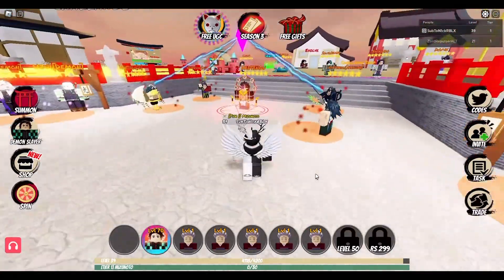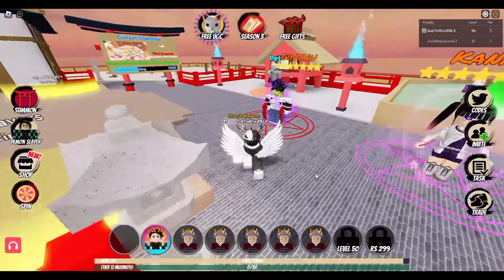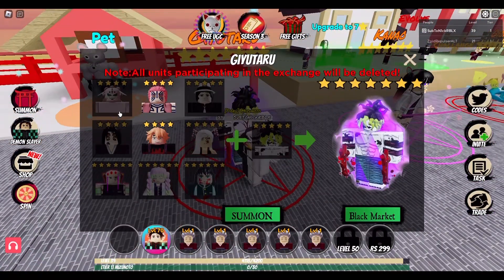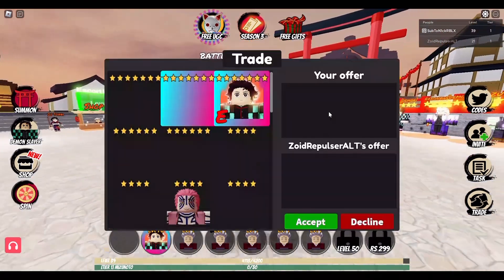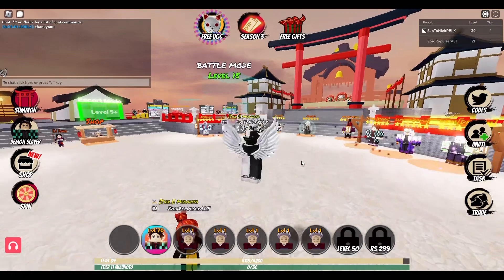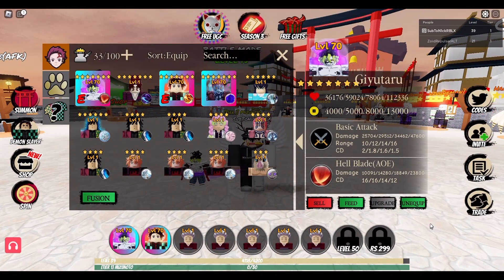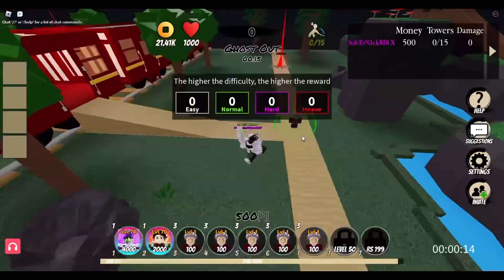Welcome back to my YouTube channel. In today's video we're going to be showcasing Gyu Tarot. You can find him in the evolve or upgrade section under the pet section. You're gonna need some Michael Jacksons, and a big thank you to Zoid for lending me his unit — he's a really nice person. Anyways, we've got Gyu Tarot up.